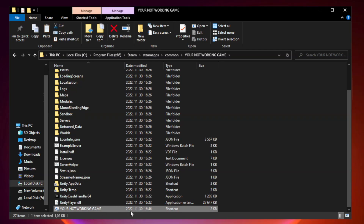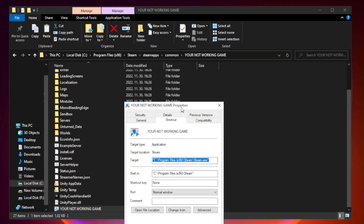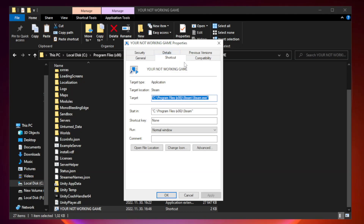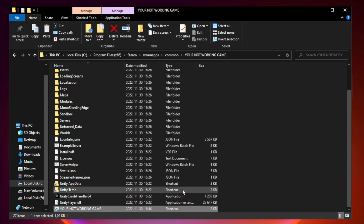Right click your not working game application and click Properties. Click Compatibility. Check Run this program in compatibility mode and try Windows 7 and Windows 8. Check Disable Full Screen Optimizations. Check Run this program as an administrator. Apply and OK, then close the window.